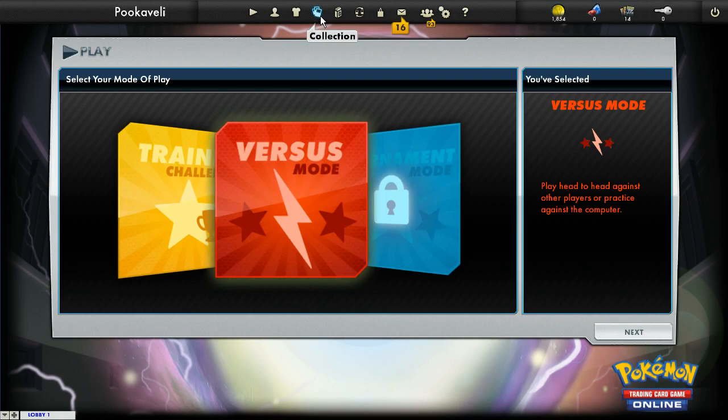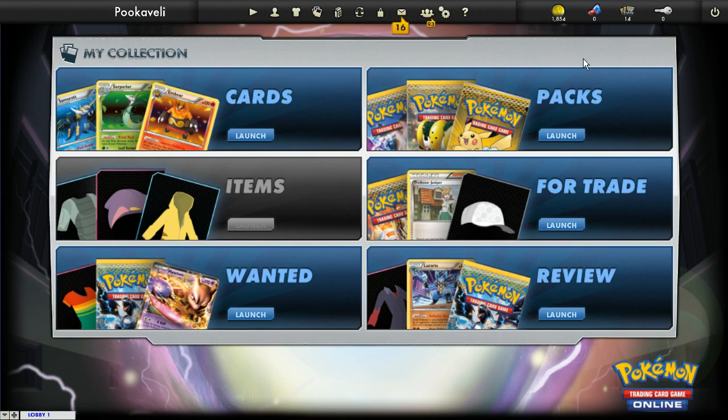Just click on this button up here if you want to access your collection. Sometimes these things take a little while to load — they're still getting the kinks out of it. So here you can take a look at your cards, what packs you have, stuff you have for trade, wanted, and review.